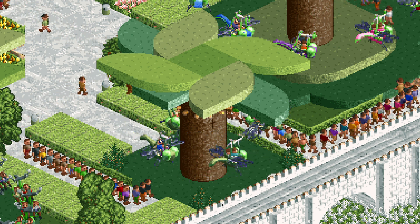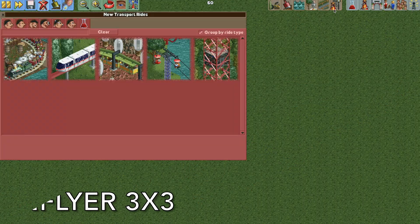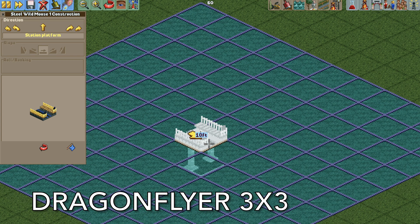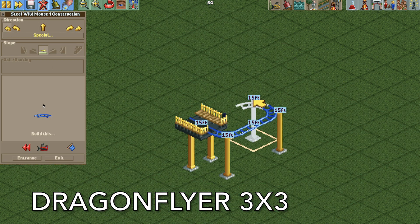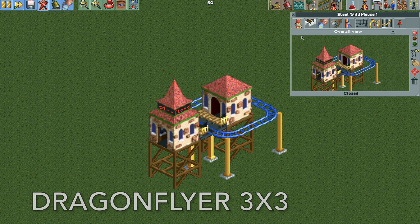Here's the smaller version — a little bit more gentle, but very simple to build. So let's get started. I'm going to use the steel wild mouse track, three units high or 15 feet, and I'm going to use the tight turns to make a simple little square here at the entrance and exit. And there's our layout.